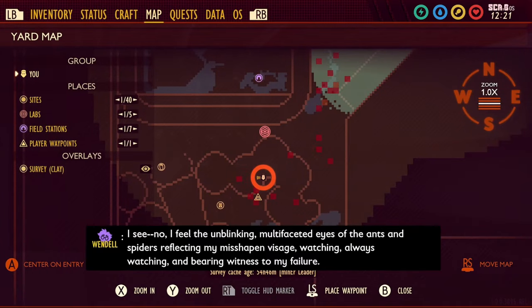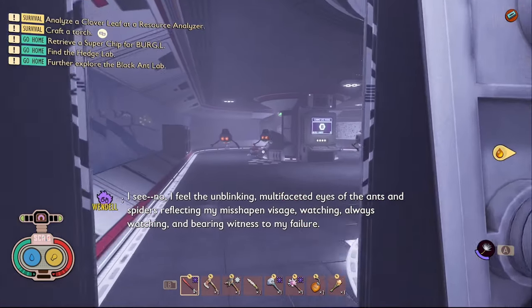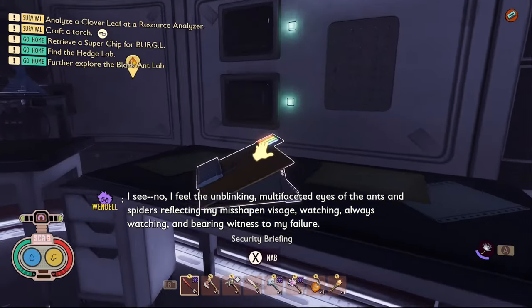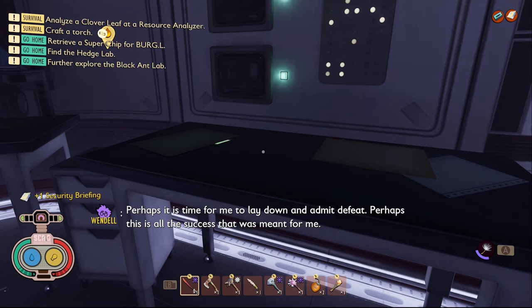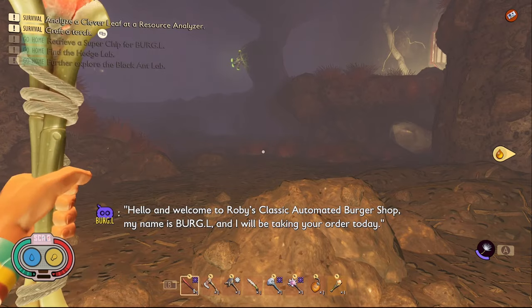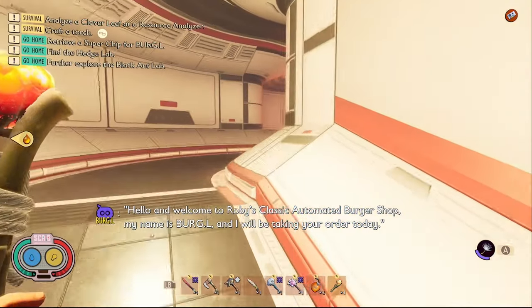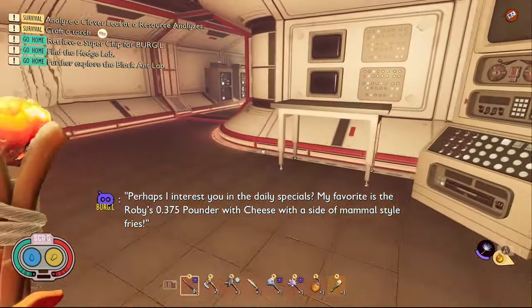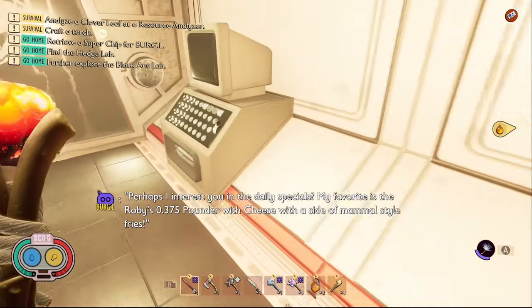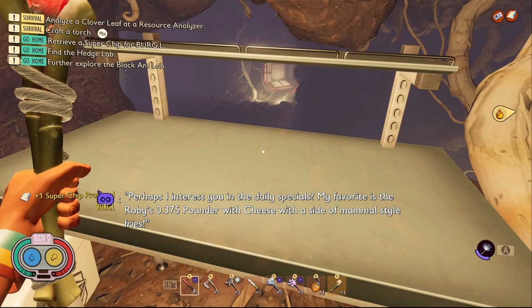The fifth piece of data in the Black Anthill is a note called Security Briefing. You need to come to this portion of the anthill where clearance level B is, then turn around and it's right on a table behind you. The sixth piece of data in the Black Anthill is called Super Chip Protocol. You need to go to the deepest point in the black anthill then go inside of the lab. Walk up the ramp and you'll see the note is all the way at the end right next to the chest on a table.